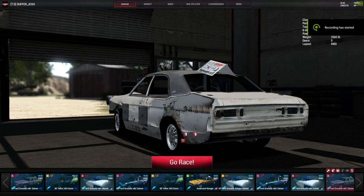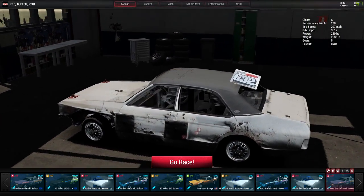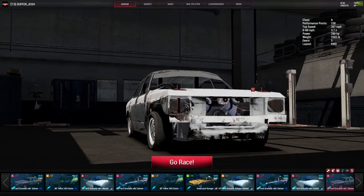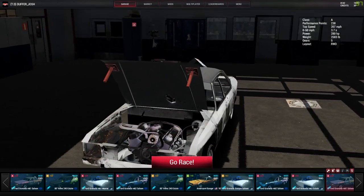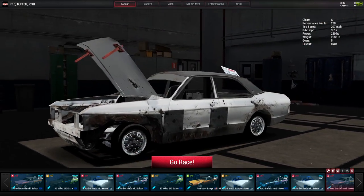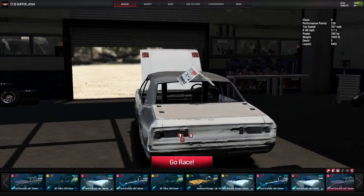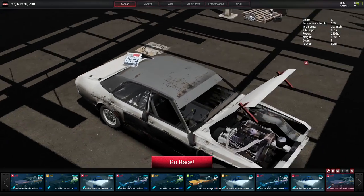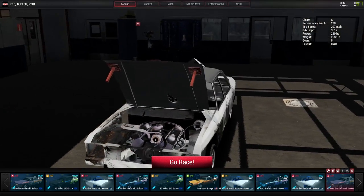Hello ladies and gentlemen, welcome back — it's your boy Duffer Josh with some more Next Car Game Wreckfest. Today we're going to be taking a look at the Mark One saloon, the Granada, just so anyone who doesn't know what it is. We're going to take this beast for a rip and see what's going on with it, see if there's been any changes in Sam's mod. I haven't tried it out yet so you'll be seeing exactly what I'm seeing for the first time.